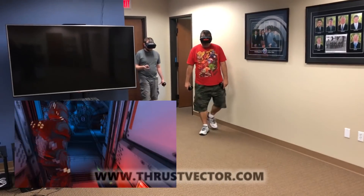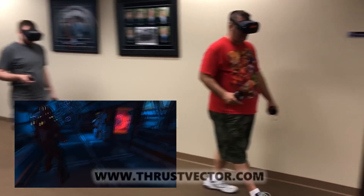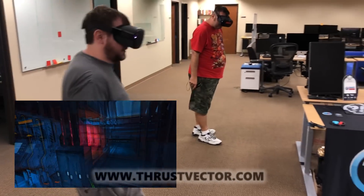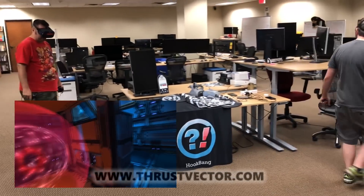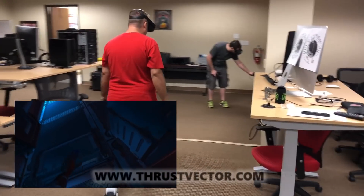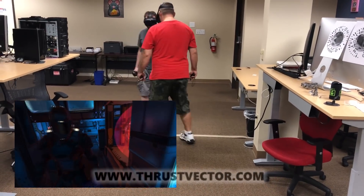Now arriving at the science level. Hostile activity detected. Looks like they've installed a virus into the main system and it's transmitting the files to an unknown location. My analysis of the virus shows that the reactor core will self-destruct once the transfer is complete. We've got five minutes to disable that virus and save the ship. The computer needs two key cards to operate.